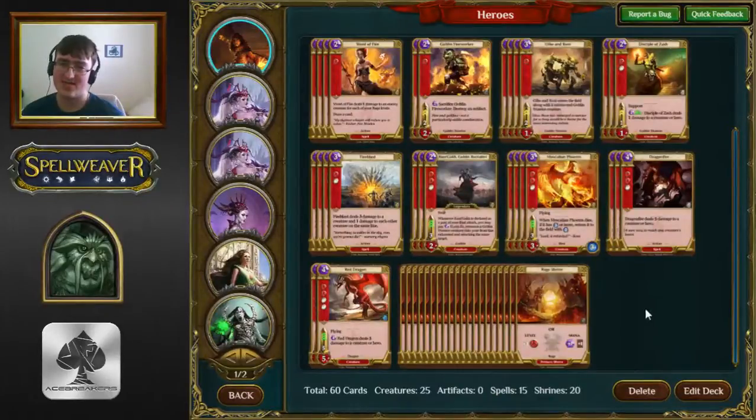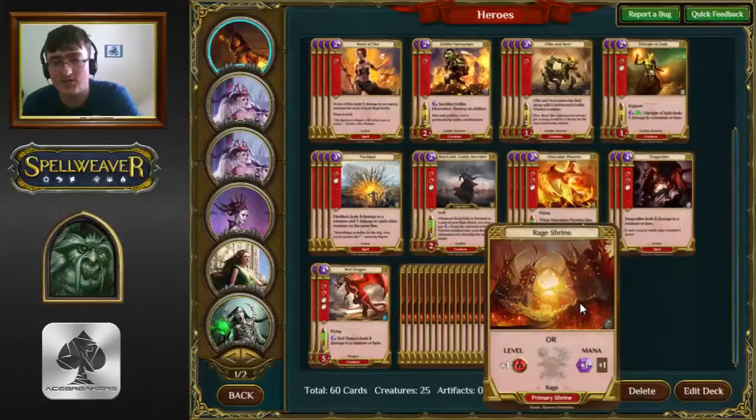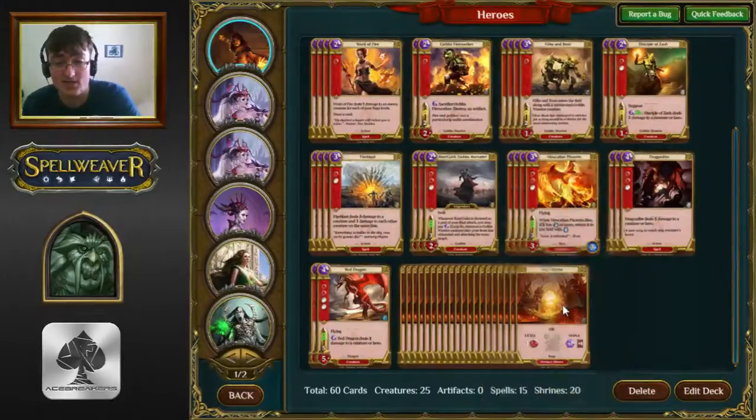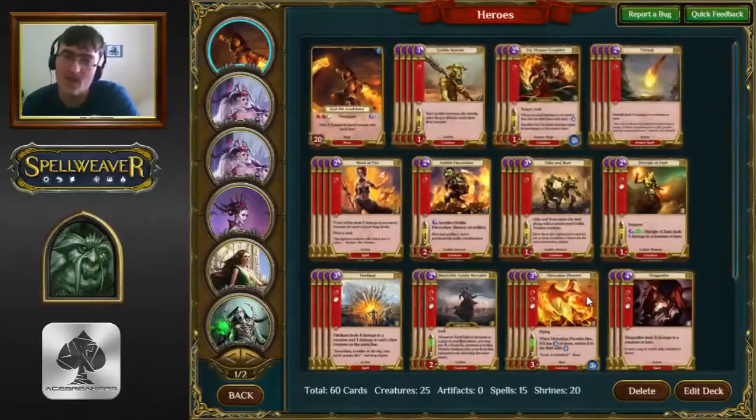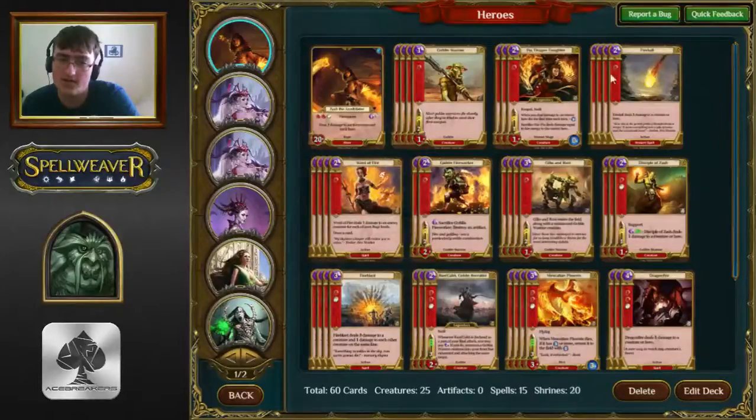Not running 21 Shrines because this is not an ultra-fast deck, which means you can get away with 20. It's a weird paradox that works in Spellweaver — unlike in other card games where control decks run more Shrines, in Spellweaver a lot of the slower decks run 20, and a lot of the really fast ones run 21. The faster decks need their Shrine Drops early and need to guarantee they can keep greedy hands with one drop to hit their Divine Offerings, whereas slower decks can actually afford to keep slightly looser hands. You've got a lot of catch-up mechanics like Fire Blast, Phoenix, Word of Fire — these smooth out your draws, which means running 20 is fine. Generally Word of Fire and some catch-up mechanics is what is required in Rage to run 20 Shrines.